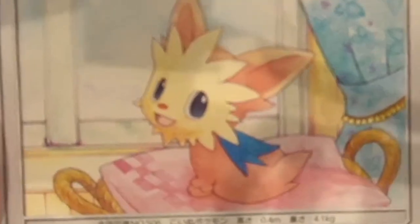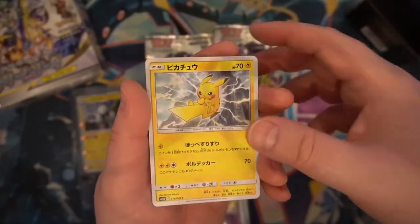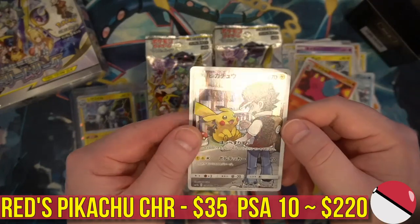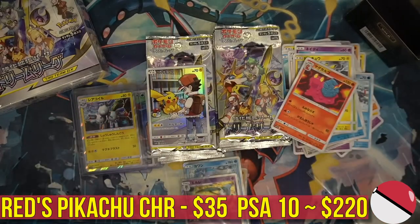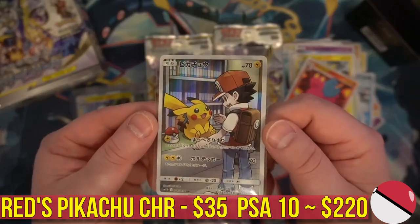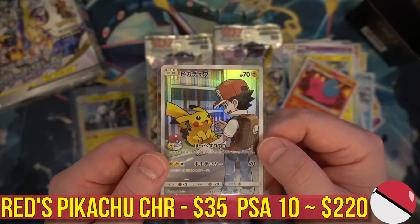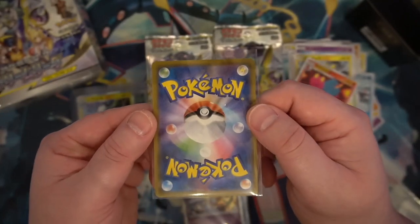Oh, look at Lilipup — she's so cute. We got it — we actually got it! Let's go! We got the Pikachu! We got the Pikachu! Oh my goodness, let's go — one of the hottest pulls in this set and we got it! I can't believe it. The centering is a little off left to right but it might be within tolerance.